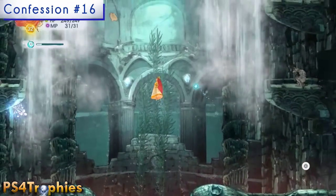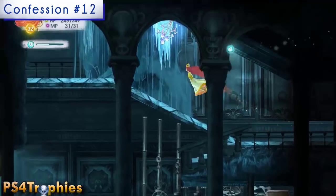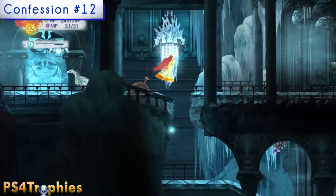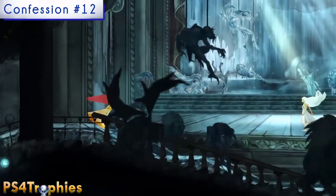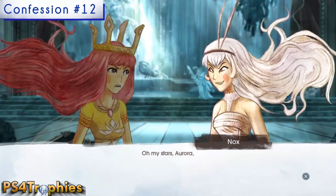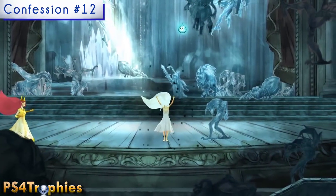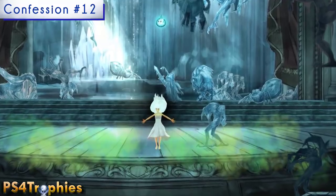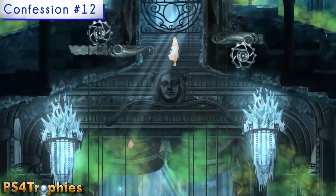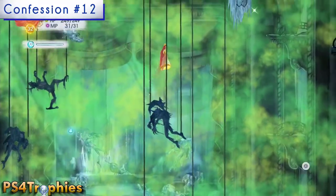The last confession is in the Temple of the Sun. You'll come across a room where you meet Nox — she'll be in the room to the right. After a brief conversation, Nox is going to fly up through the roof. Head up in the direction she flew and you'll run right into this collectible. It's the easiest one to find — you can see it right there. Hope you guys enjoyed the video, thanks for watching, and please like, comment, and subscribe.